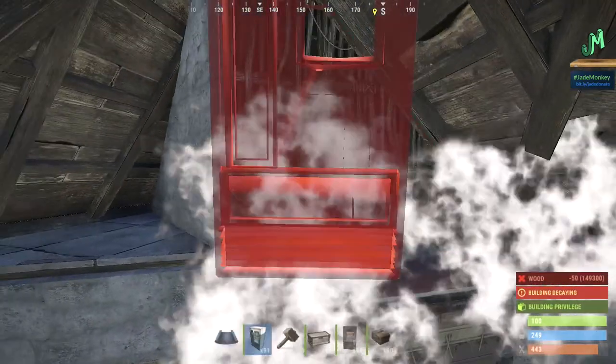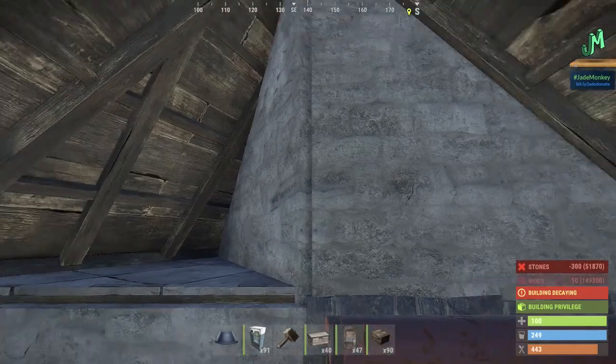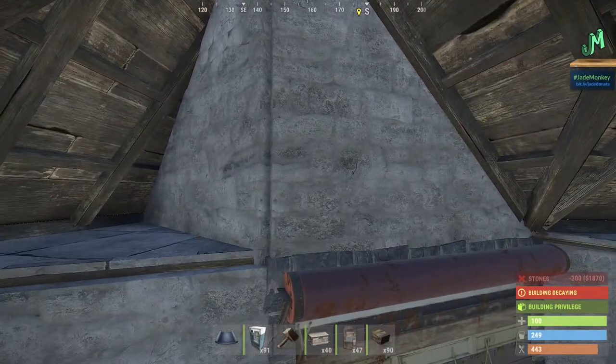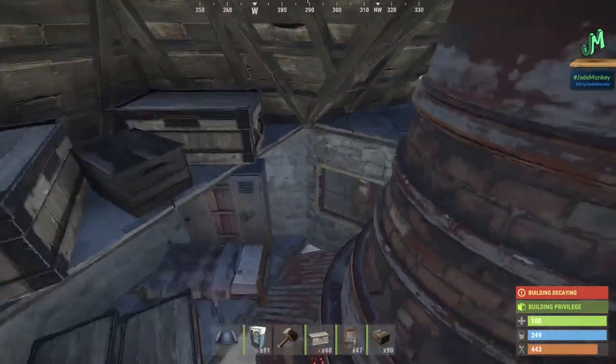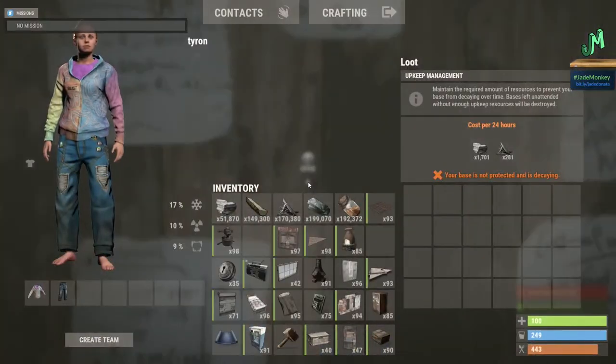We're going to do one more thing and then we're protected — add our little airlock. I'll show you the upkeep for this. Look at that: super protected. Upkeep is 1,701 stone and 281 metal fragments. You've got a beefier boy — you're good to go.